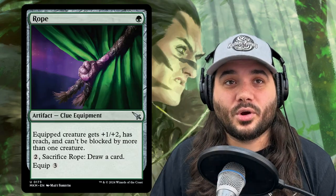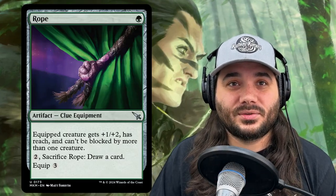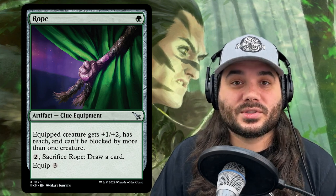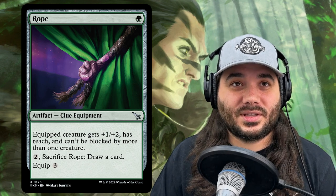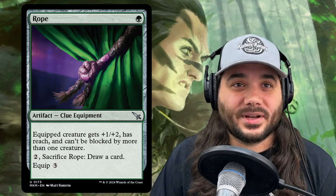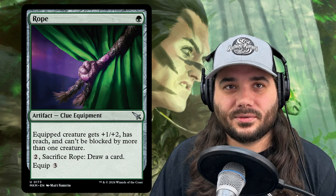Next, we have a new card simply called Rope, costing 1 green. Equipped creature gets +1/+2, has reach, and can't be blocked by more than one creature. This works out perfectly with Lathril because she already has menace — so now she'll essentially be unblockable and has reach and a +1/+2 bonus. In a dire situation, you can also pay 2 and sacrifice Rope to draw a card.